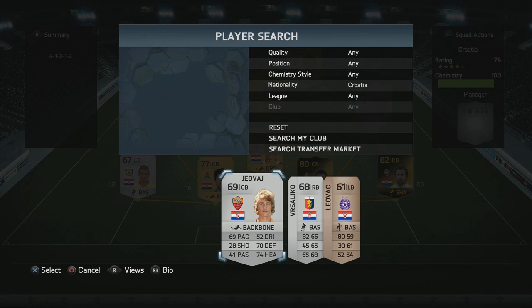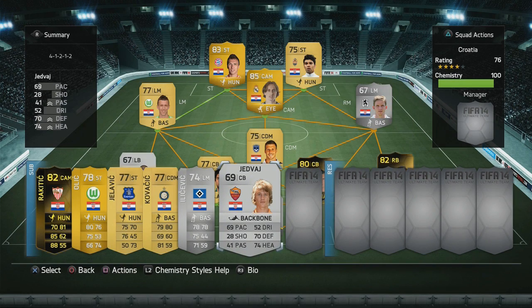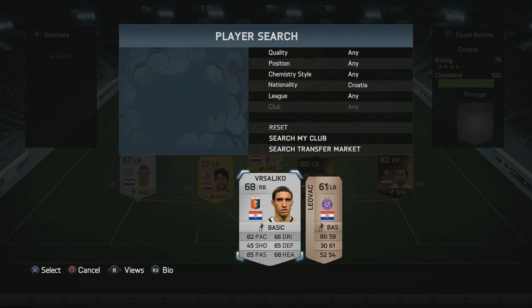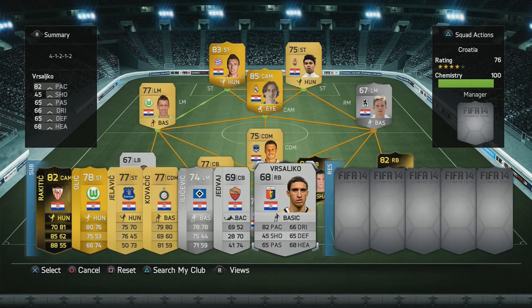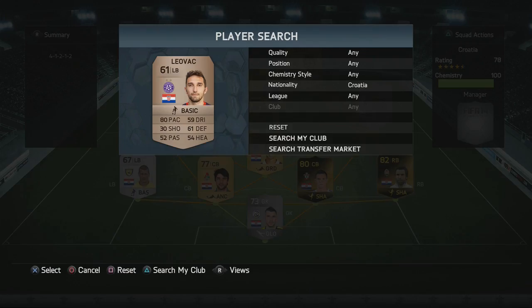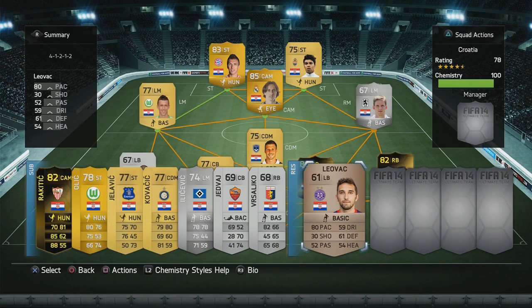Then we've got Jedrash — another player, just like Kovacic, who is one to watch in the future. He's quite young, just moved to Roma in the summer, and got some decent stats. He's a substitute for Chaluka and Lovren, with decent pace, defending, and heading stats. Then we have Vashelsko — I probably butchered his name there, I have no clue how to pronounce it — but he's a substitute for Sana, with decent pace and that's pretty much about that. I prefer playing with Sana on the right-back and Palmich on the left-back.